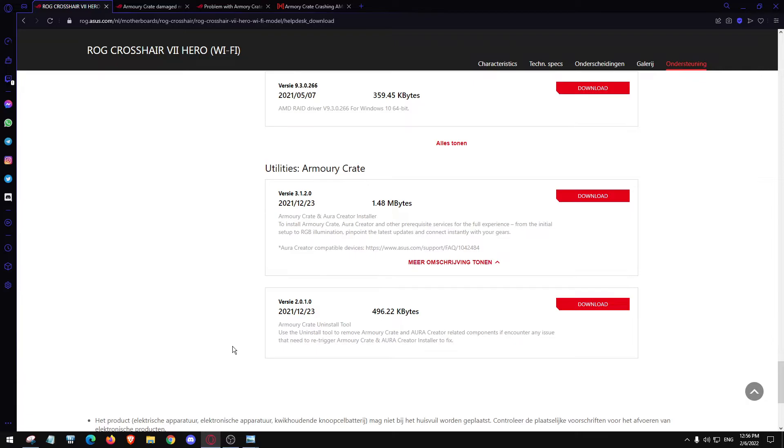I searched for alternative RGB programs and found Open RGB — I'll put a link in the description. If you want to get rid of all this Asus software, do a clean install. But here's another catch: even in the BIOS they have a setting that pops up asking if you want to install Armory Crate. It's in ROG Services in the BIOS — disable it, otherwise you keep getting that stupid message.